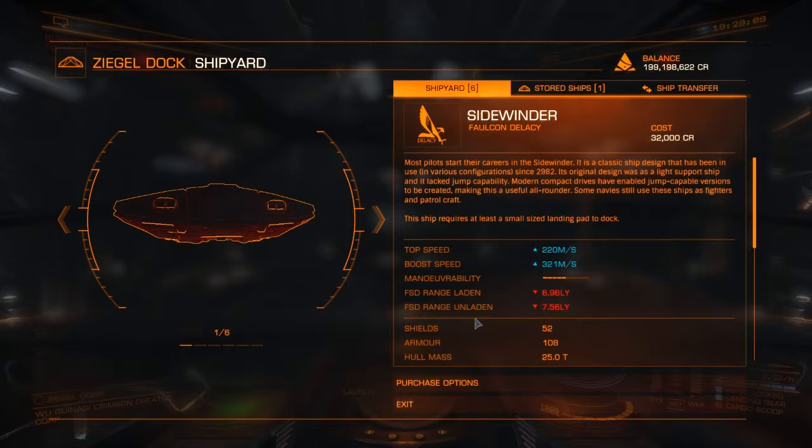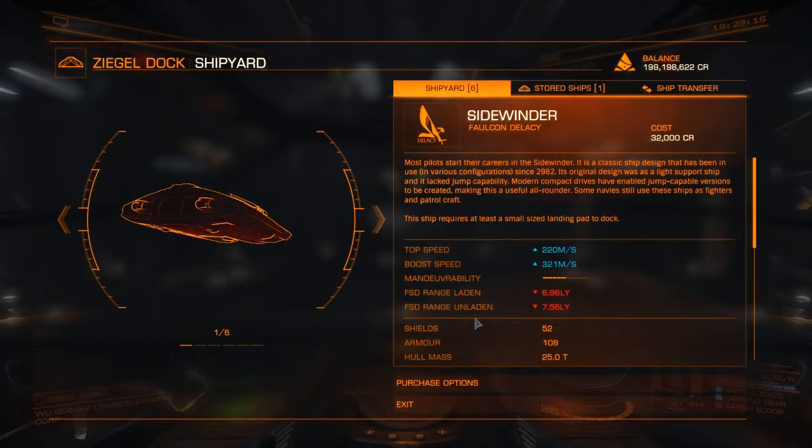So we're going to do something stupid and go buy a Beluga. I know, I didn't think it'd ever come out of my mouth - go buy a huge passenger liner. But yeah, that's kind of what we're going to do in this video. So let's get rid of this Sidewinder.